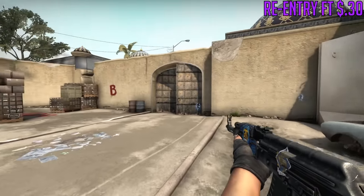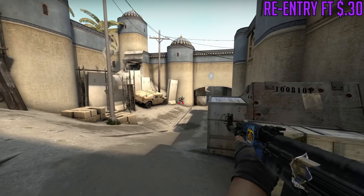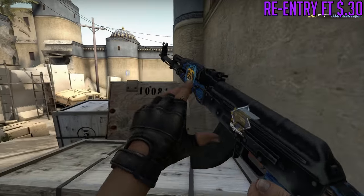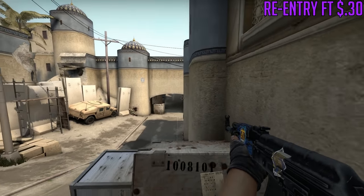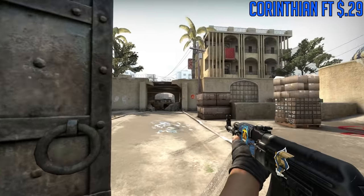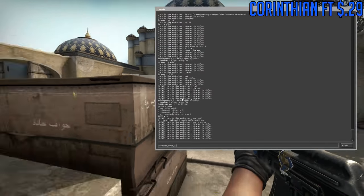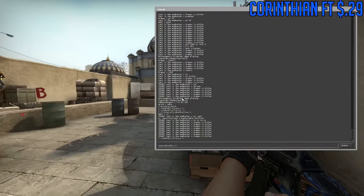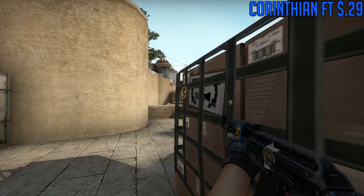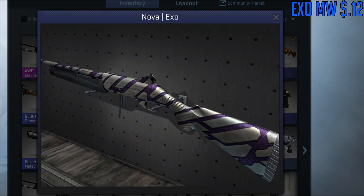For the Tec-9, we're going to go with the Re-Entry Field Tested, which is only 30 cents. The Re-Entry is somewhat new and has a really cool design with flames and blue — it kind of looks cool and is a unique skin. For the Desert Eagle, we're going to go with the Corinthian, which fits our budget at 30 cents. It has a brownish-to-goldish tint with tons of engravings, making it look unique even though a lot of people use it.